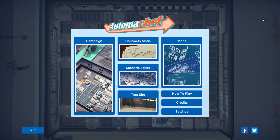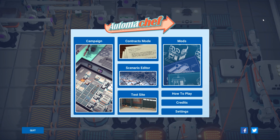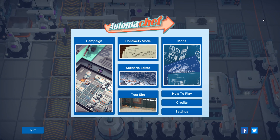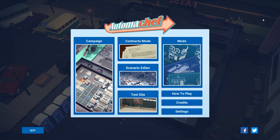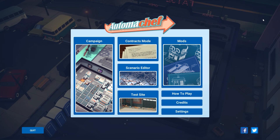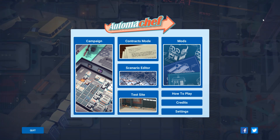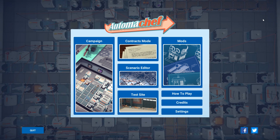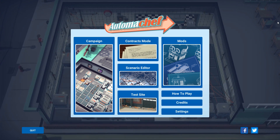What's up everybody? It's Rick, and welcome to a new game called Atoma Chef, brought to us by Hermes Interactive and published by our friends at Team 17 Digital. Thank you so much to Hermes and Team 17 for providing me with an early access copy of this game. This game doesn't launch until July 23rd, but I'm excited to be sharing it with you guys a little bit early.